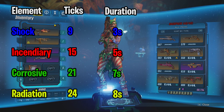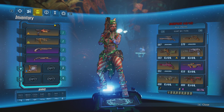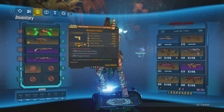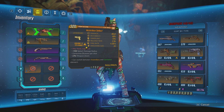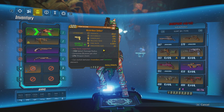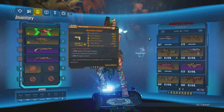Cryo damage will be covered in a separate video where I'll break down cryo efficiency. With that knowledge you can calculate exactly how much damage you're going to do. For example, we're doing 109 damage per second with the Sellout in corrosive — that's going to last 7 seconds, so we multiply 109 times 7 to get the total damage. Just keep in mind you have to apply the multiplier, so you might get more or less depending on what you're shooting.